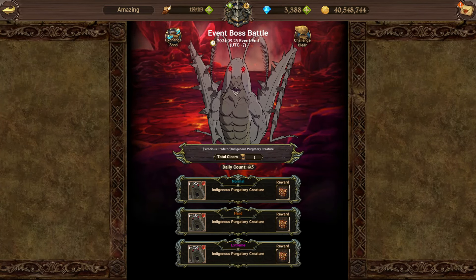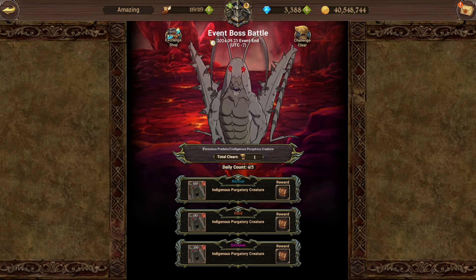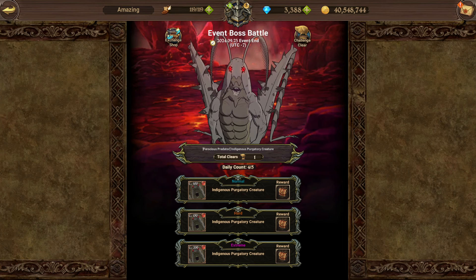What's going on guys, your boy Amazing, we're back with another video. In today's video we are here with the event boss battle Indigenous Purgatory Creature. This boss is here with the Overlord collaboration. In terms of the actual fight itself, we're going to be going over the extreme difficulty and showing you guys two teams — one auto-friendly and one that's a guaranteed two-turn clear.